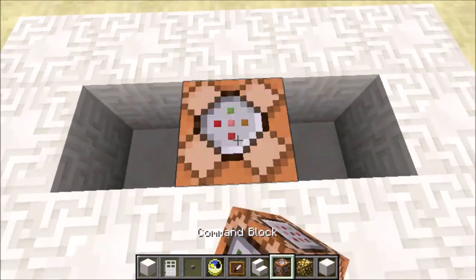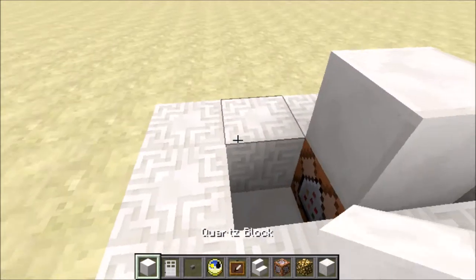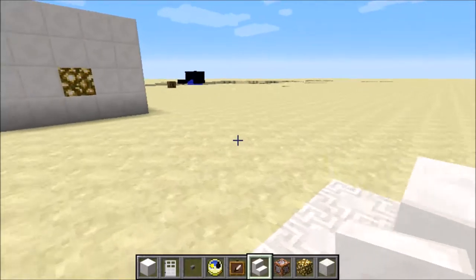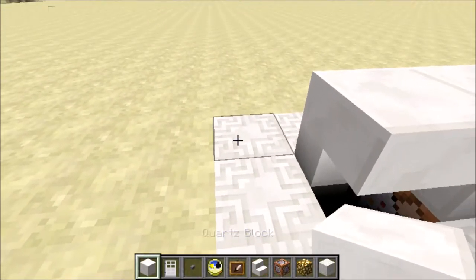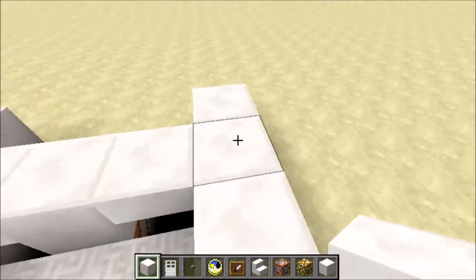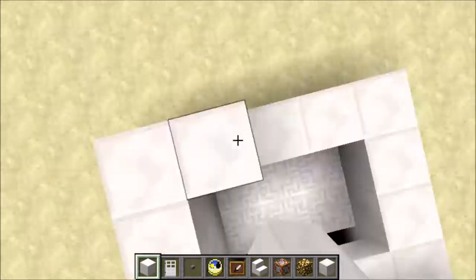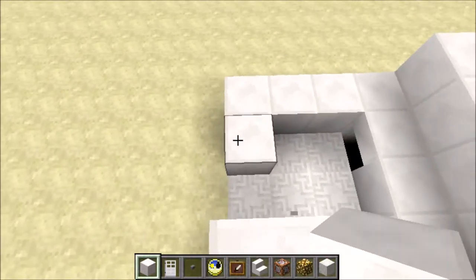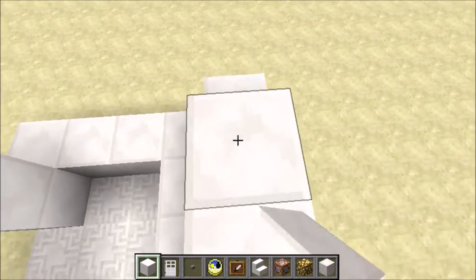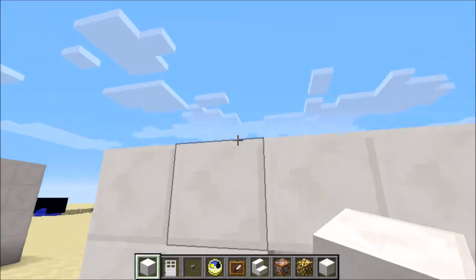Then we're going to put a command block right underneath there, with a block right here on top of it, and stairs on either side. Just a quick reminder — this is nowhere at all meant for survival, considering the command block. This is clearly not meant for survival. I would not recommend using this in survival, as there is a command block, so it's actually impossible if you're going to build it in survival alone.